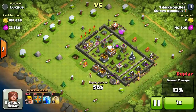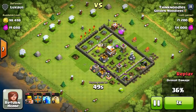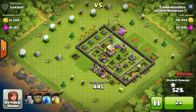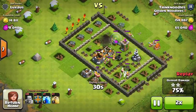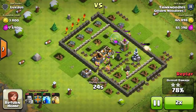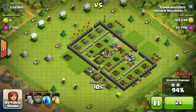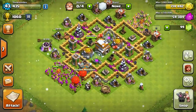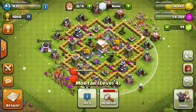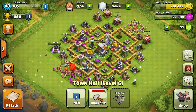All I had was 145 level-three barbarians, no spells. Once I breached the outer wall I had unfettered access to all his storages and defenses. You can see once you're in, you're in - just tear through them. That's why you need compartments: put your collectors outside, collect them every day, and put your defenses in separated compartments.